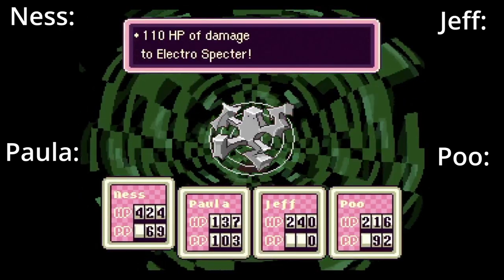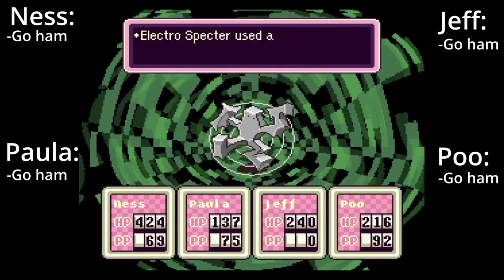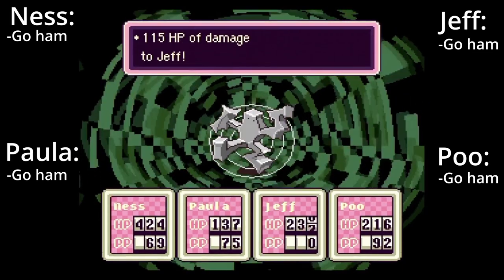Electro Spectre. Equip Paula with a Franklin Badge. Use the neutralizer to get rid of the Psychic shield, then use a variety of Fire, Freeze, Rockin', Starstorm, and bottle rockets to make quick work of it.